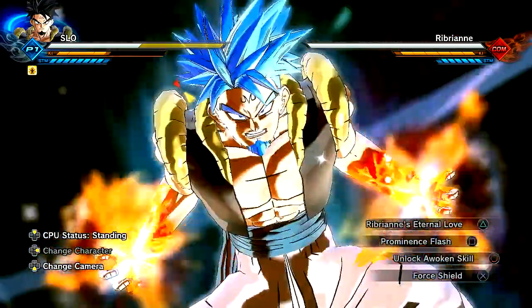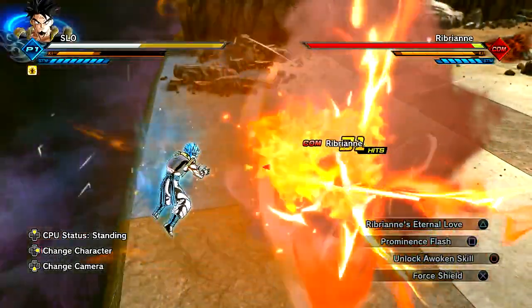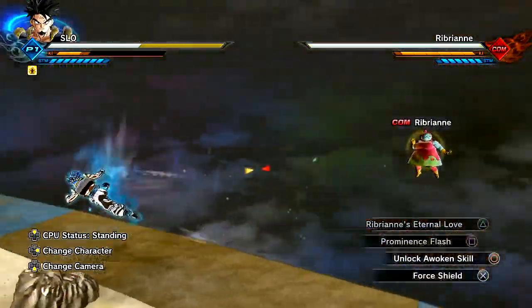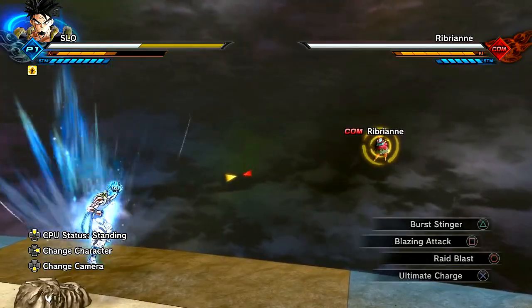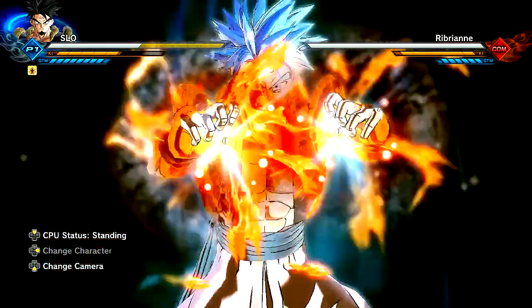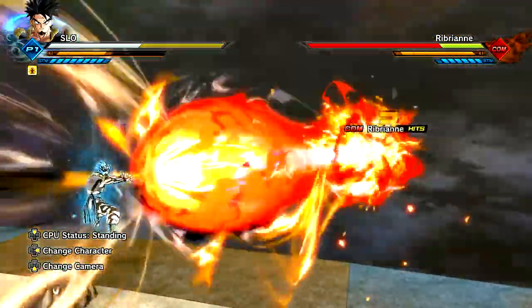Let's go ahead and use this Prominence Flash here. Oh yes, dude. You guys have seen the skills before if you have the DLC, but it's just really cool to see the skills on your CAC. I think that's awesome. Ultimate Charge is definitely probably one of the best charge moves. I think I like it a lot more than Burst Charge. Burst Charge is like if you need something real quick — just need two quick ki bars insanely fast or whatever.